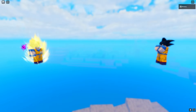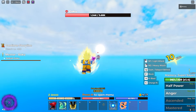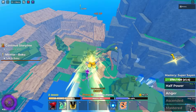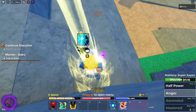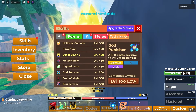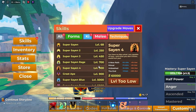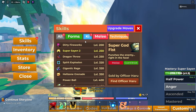We have to defeat Goku to get the normal Kamehameha — I need it now because it'll help a lot. One more hit and Goku's dead. I can get Super Saiyan 2 right now but I don't have enough money, and I want to save for Super Saiyan 3. Once I hit level 450 I can get Super Saiyan 3 — the next jump is 900.